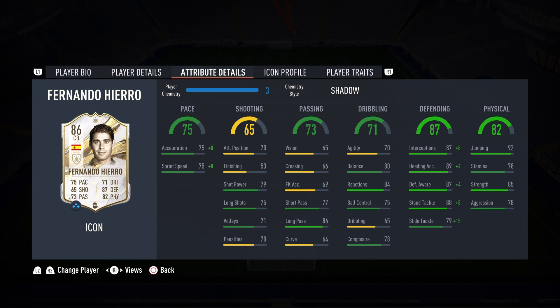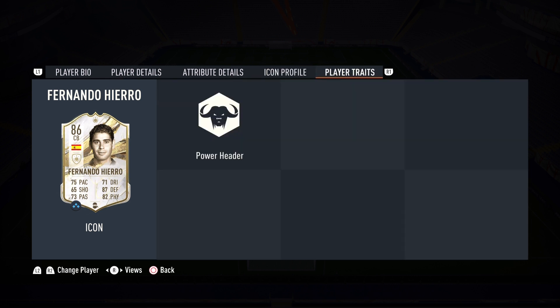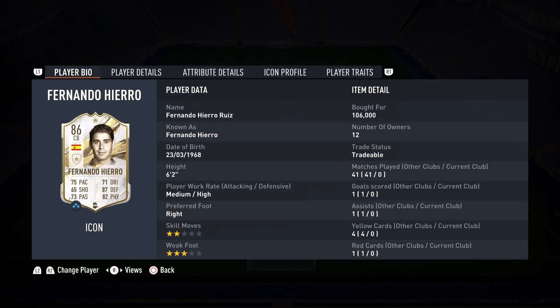The physicality is 82: 92 jumping is really good, and 85 strength should help offset that 78 aggression. Here is the icon profile — this card is from the 1998 debut season for Real Madrid. The player trait is Power Header. That's the overview for Fernando Hierro. Is he worth the pickup? Is he a beast or a hidden gem? A lot of questions to be answered — let's get on to the gameplay portion of the review.